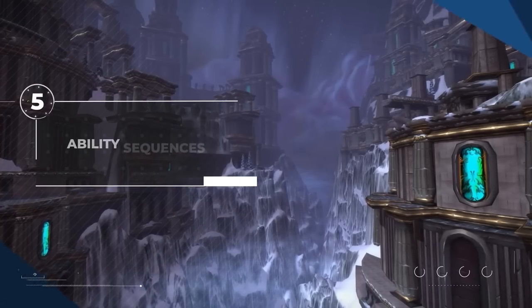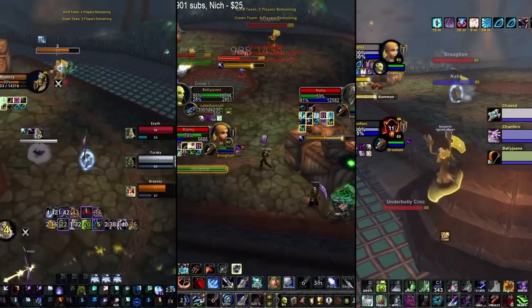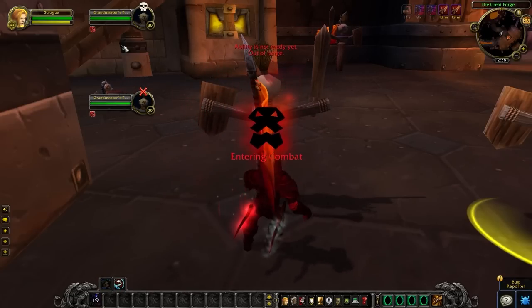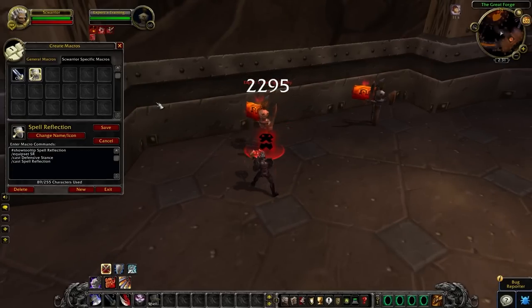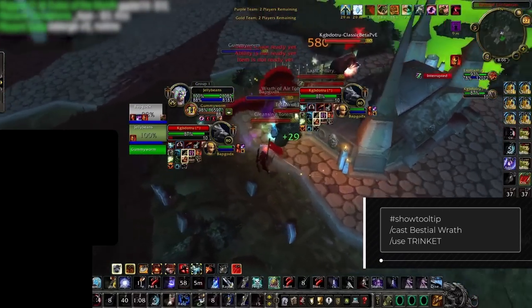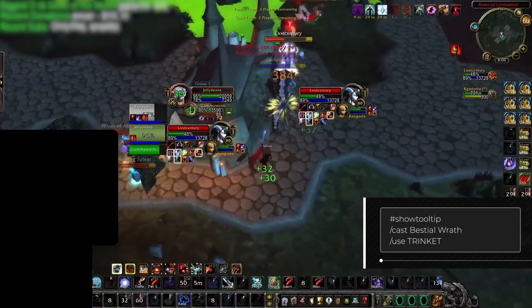Macros won't play the game for you — that's by design, because of the global cooldown. You cannot macro two spells that are both on the GCD and have both fire with a single key press. What you can do is combine a spell on the GCD with one that is off the GCD. For example, a rogue can macro [@focus] Shadowstep with [@focus] Kick, and on two presses perform both. Warriors can macro stance changes with Intercept, Spell Reflect, or Shield Wall. Spells can also be combined with trinkets using /use and then /cast — a BM hunter could macro their trinket with Bestial Wrath for what were once called 'Swifty one-shot macros.'